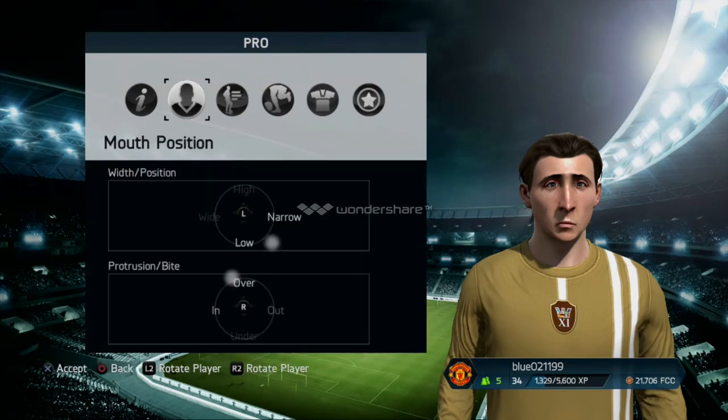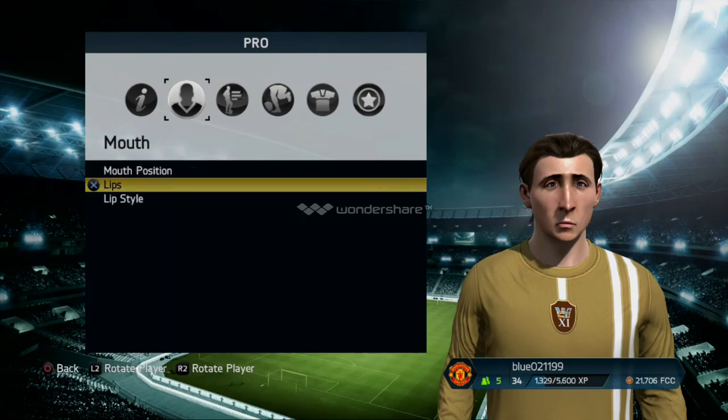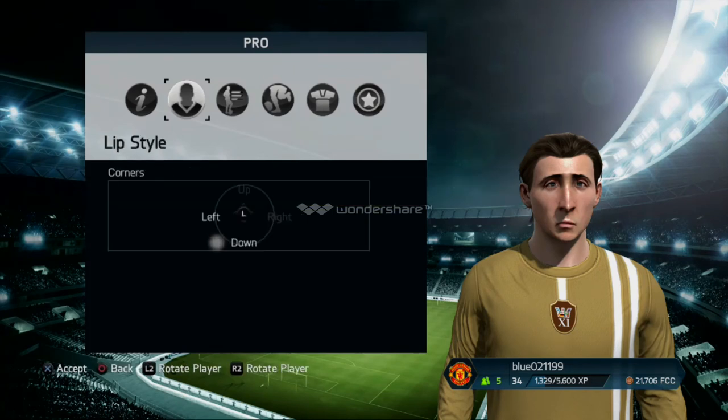Right, that's just the mouth now guys. Position width slash position — you want to make it a little bit narrow. And protrusion slash bite — you want to make it over and a tiny bit in. You want to make your upper lip shape in between the straight and the left analog stick sign, and the lower lip shape slash thickness — thick, halfway between the thick and the straight. For lip style, you want to make your corners in between the left and the down, but mostly down.